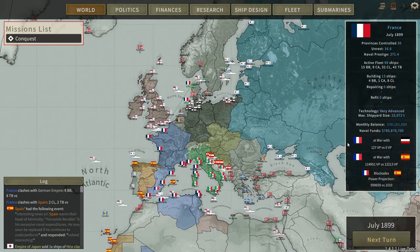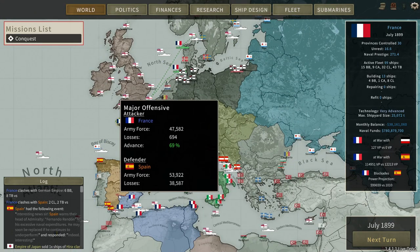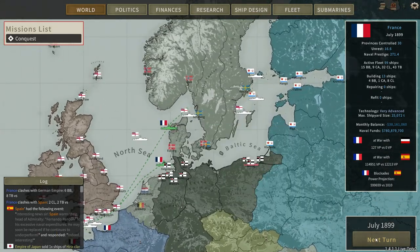We'll be building probably four of them, just because money's not really an object right now. The moment these old battleships get to Indochina we'll probably be putting two or three into mothball - that's the way it's going to have to go. We have too many good battleships, we don't need the old ones anymore. Look at that budget - it is non-existent, but we're getting more of it and it's just going to keep going up as we keep invading places. And with that I'm going to end the turn.